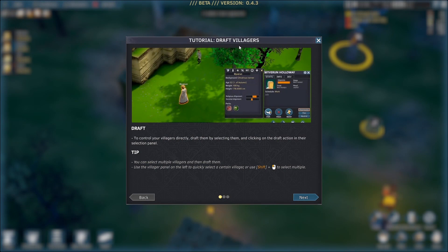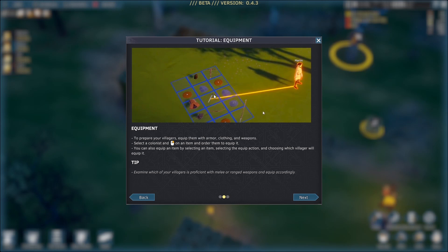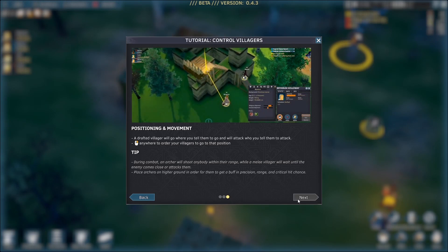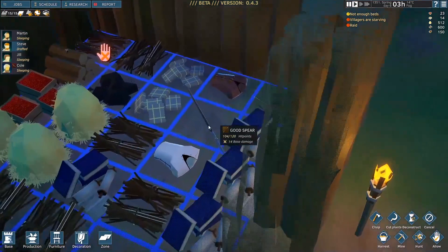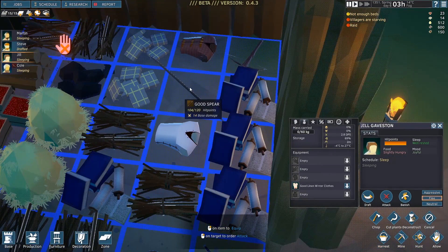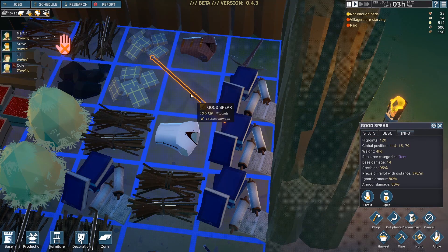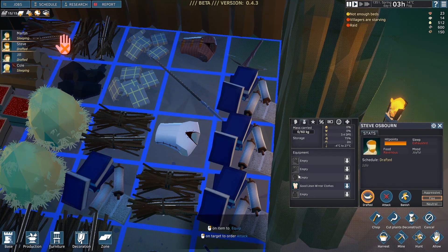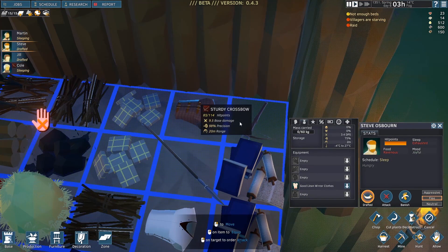Let's get everybody on board. Tutorial says to draft villagers — I already kind of know this. We click on them, click draft, and then tell them what to do. We want them to pick up weapons. We certainly didn't have enough time to prepare walls or anything like that. Jill, let's get you a weapon — draft and let's get you a spear maybe. Steve, let's get you to equip the crossbow — you're drafted as well. Jill, go ahead and pick up the crossbow. Steve gets the good spear. Our last boy Martin — oh, he's sleeping! You guys, there's a raid going on!